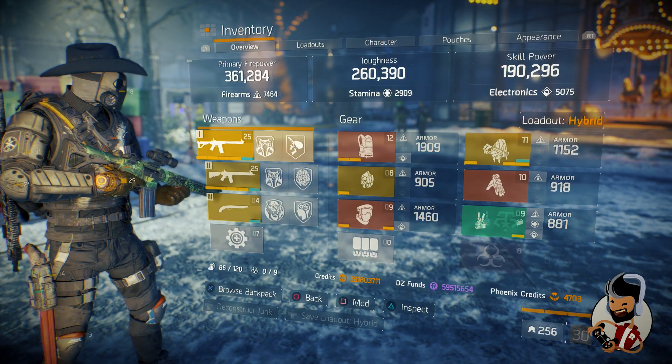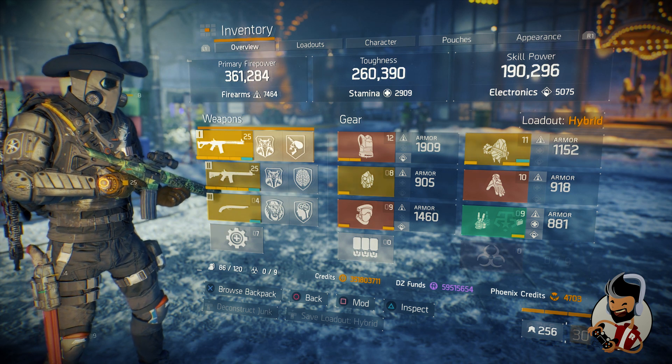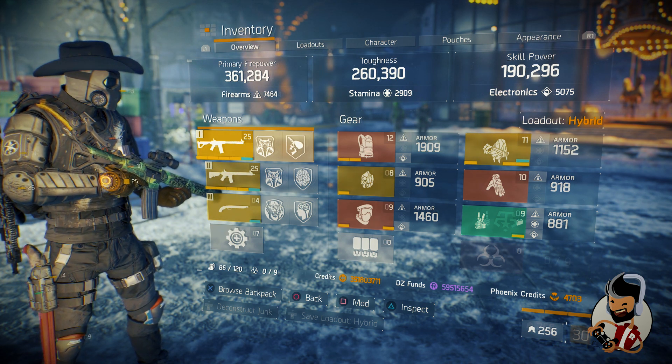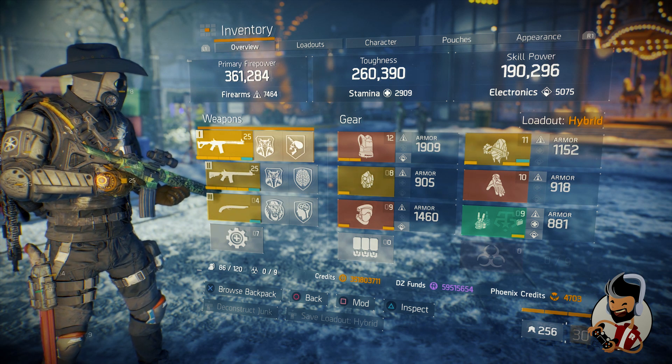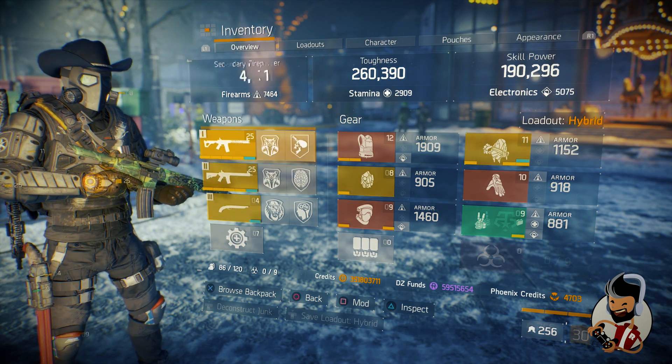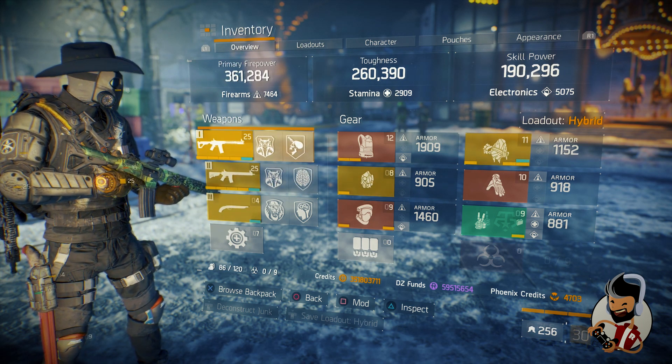This is my hybrid build. I have Firearm 7464, Stamina 2909, and Electronic 5075. I'm using two guns, both in the same class — assault rifles — which are the LVOAC and the Light Wave M4.